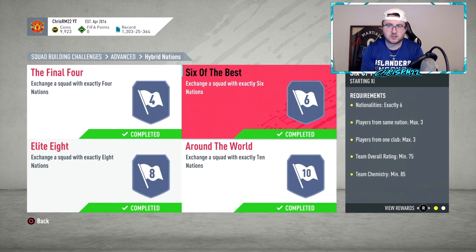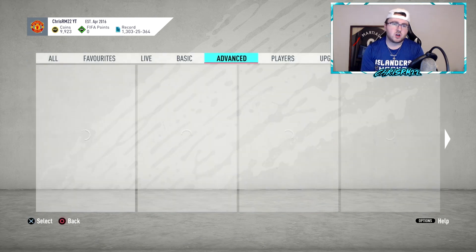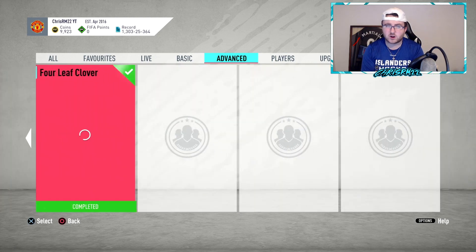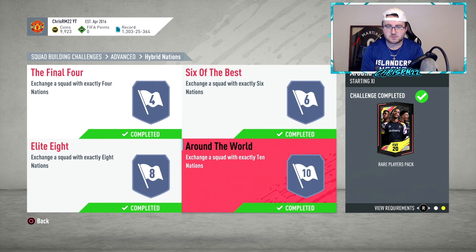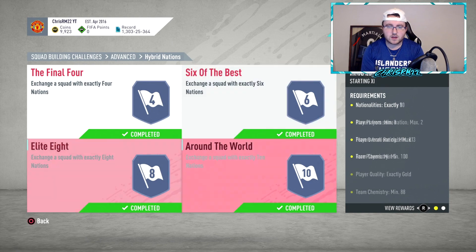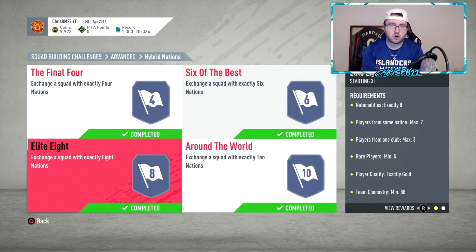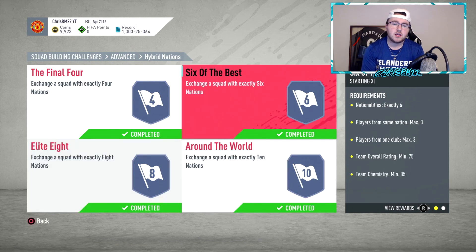Elite 8 and Around the World will cost you about 7,000 each. These two will cost about 10,000 to 12,000 each — that's why I said make sure you get to about 25,000 to 30,000 first, because you don't want to have 15,000 coins and spend 12,000 on an SBC and possibly not make your money back. You don't want to rely on these SBCs, but it's a good way to get some cards into the account and possibly get an inform or two that will make your money back.